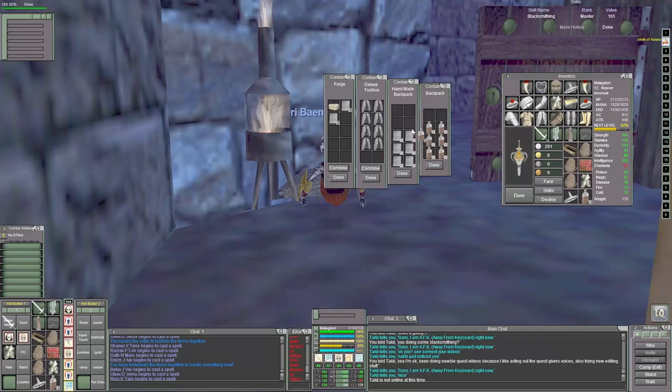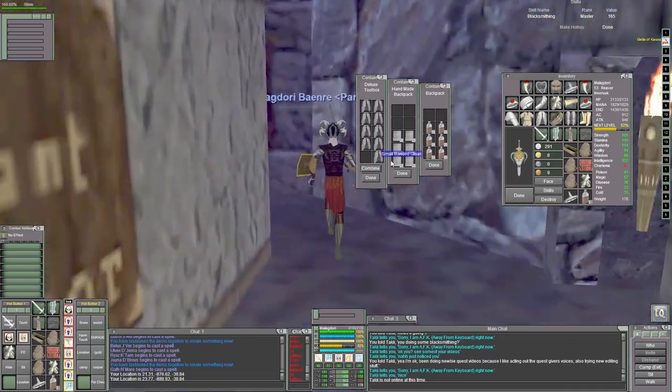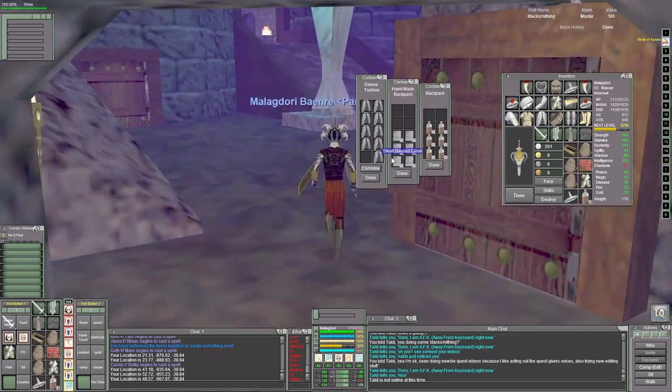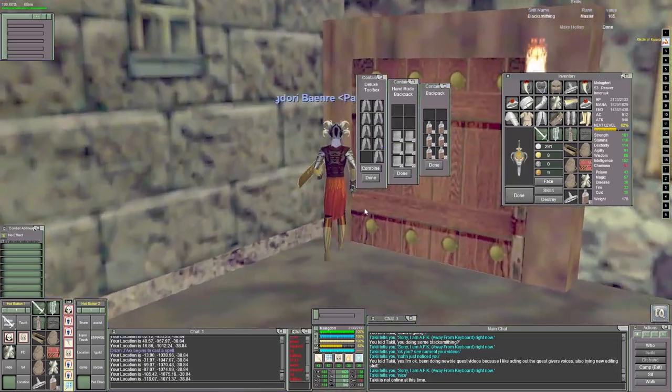You might also say, well, you can get an Innothule Rock Troll shaman to imbue the gems for you. To which I say — you jest — because there is no way I'm going to let a troll touch my gems.